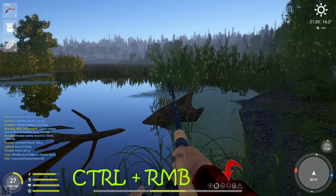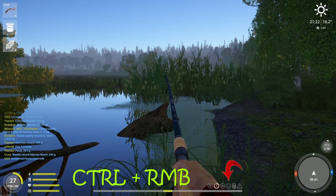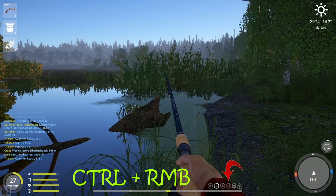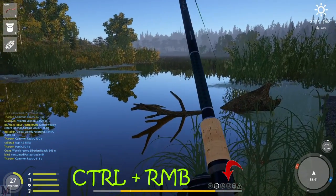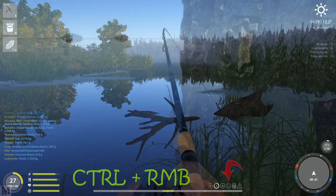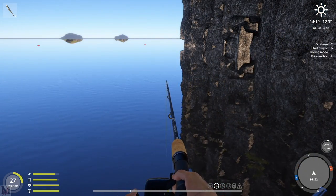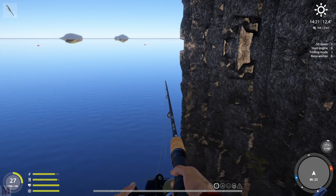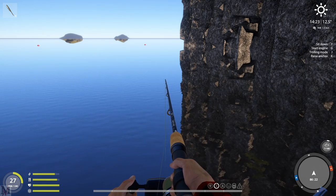When that icon doesn't light up, the game mechanics don't change to let you just right-click and jerk hard on it. So what you have to do is hold Ctrl and then right-click, which does a hook-setting action. This is actually how you're supposed to hook-set on some fish, and it can help try to loosen a ghost snag. The way to know if you have a ghost snag is if you have what feels like a heavy fish on the line and you press R.